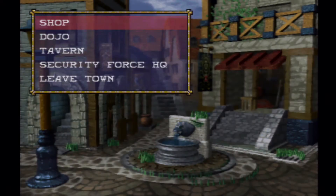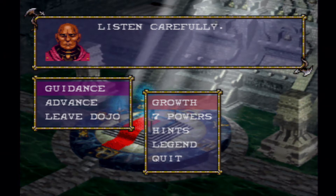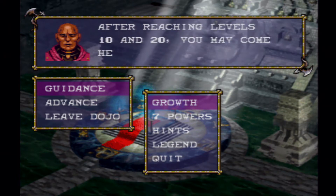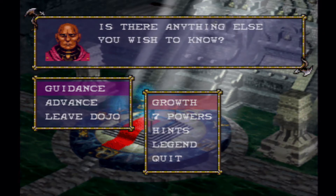Before we go to the security office, let's check the dojo. The dojo is important because this game has a mechanic where you can change classes. Every time you get to level 10 or 20, go to a dojo. You're probably going to level up your class. We're definitely going to level up our class by the beginning of Chapter 2, and I think by the midway point of Chapter 3 is when we'll be able to upgrade to our final classes.